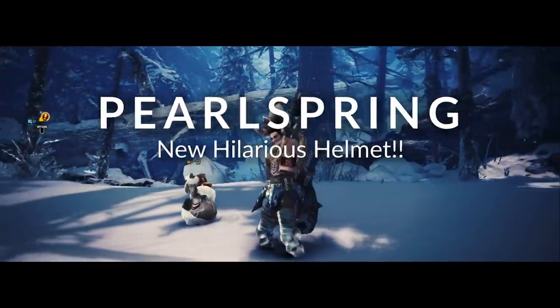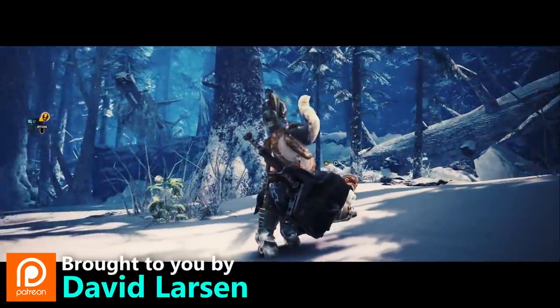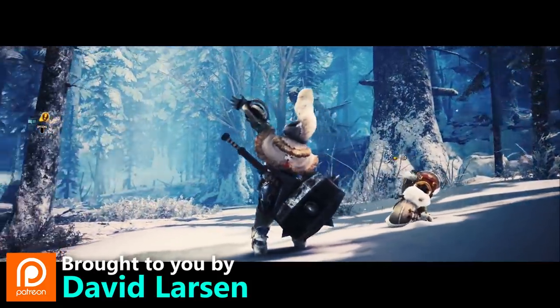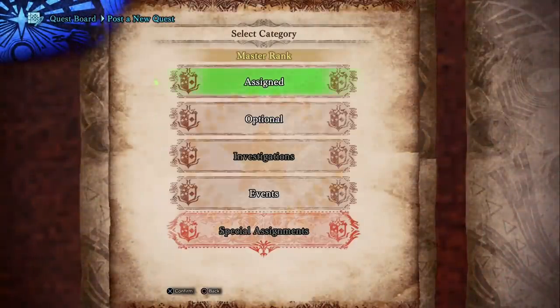Hello everyone and welcome to my guide for crafting the Pearl Spring helmet alpha. This is a brand new helmet that we get from an event quest. Event quests are rotating content, meaning they're only available some of the time — they're always available during the festivals. So if you want this helmet, you've got to check your events and see if the quest is available.